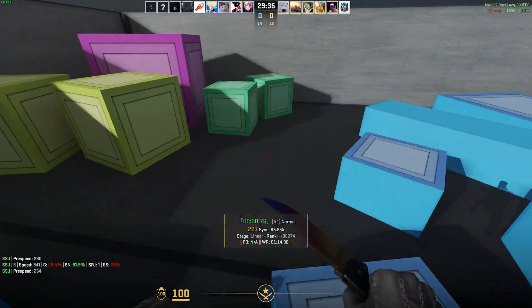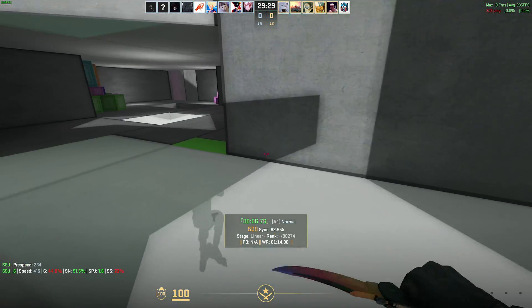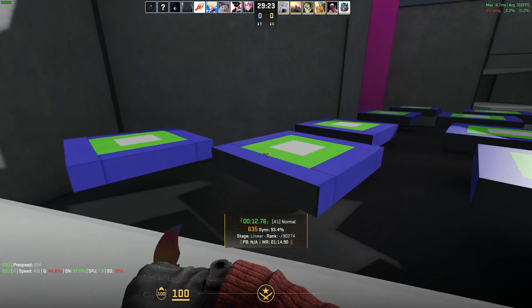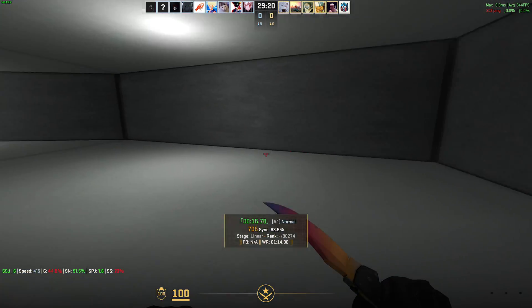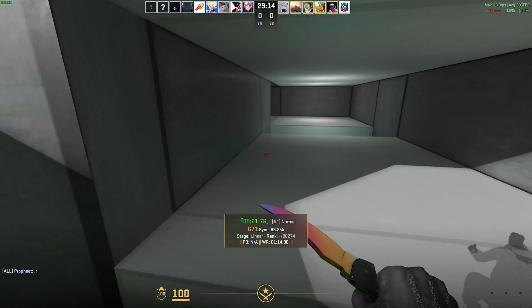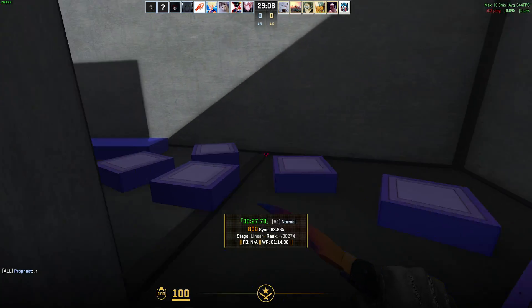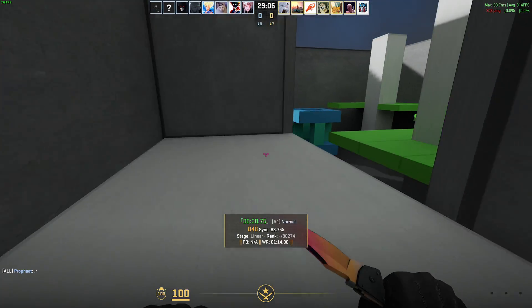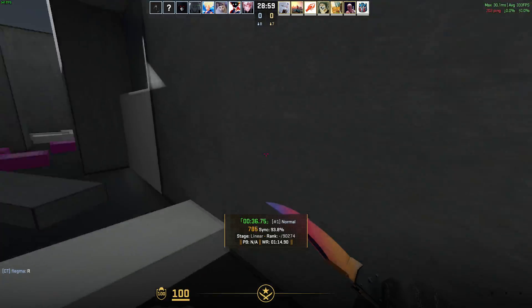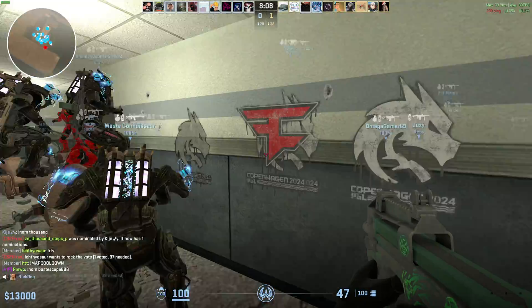Bhop is surprisingly smooth, especially on local servers. Everything from sideways to W-only and other unique play styles work pretty much perfectly. Bhop was one of the first game modes to have maps ported to CS2, as you don't need much to get it working. There was even an auto-bhop cvar in CSGO, but it's not quite added to CS2 yet. Holding down space on many popular servers does work as you'd expect, and performance is fantastic. Maps look even better than CSGO because of lighting upgrades and engine changes.